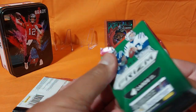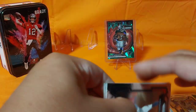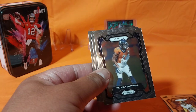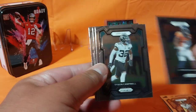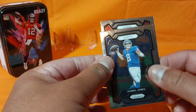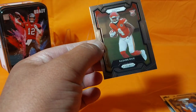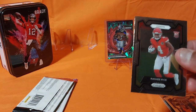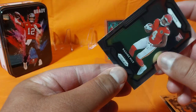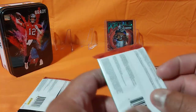Nothing special in here — it's got Campbell, Daniel Jones, and then our rookie in the back from the Chiefs: Rashee Rice. I've got a lisp. Just sleeve that one up. Next pack.